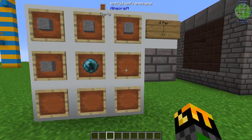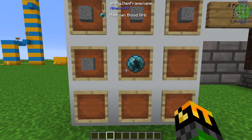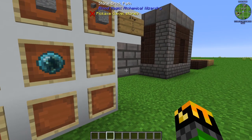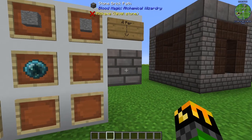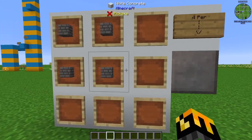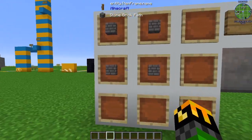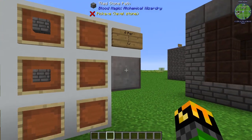Stone brick path can be created by using four pieces of stone and one blood orb of magician or higher, and this will give you four stone brick path. There's also an alternate form called the tiled stone path — you just take four of them, put them in a crafting grid, and you get four back.